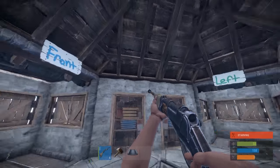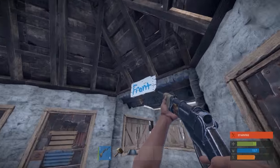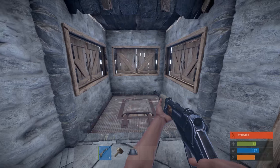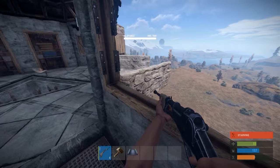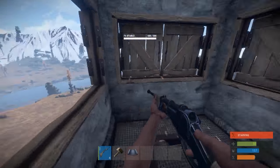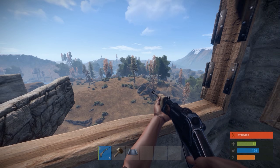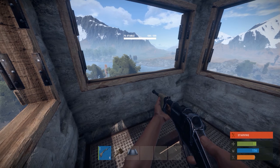I also set up signs so you know which direction you're facing in your base. There's a front sign here so you know where the front door is in case raiders are at it. I like the design of this tower because it gives you cover all around and plenty of opportunities to kill anyone on the outside. It also confuses anyone trying to snipe in at you because they have no idea which window or doorway you're going to pop out of next.